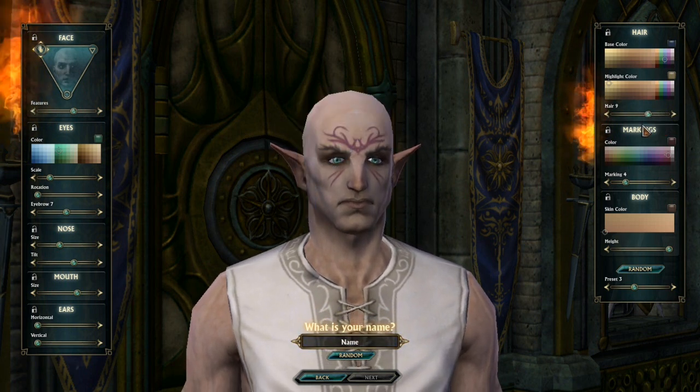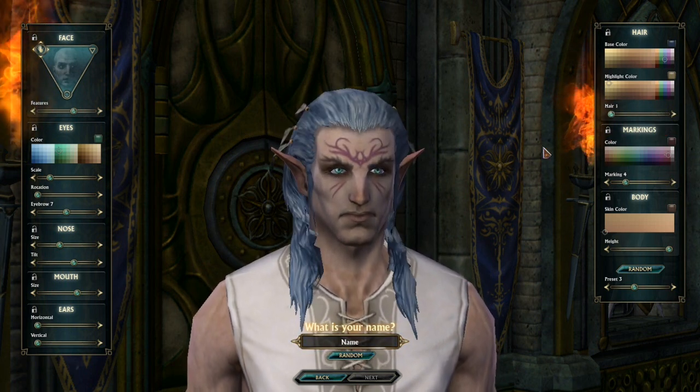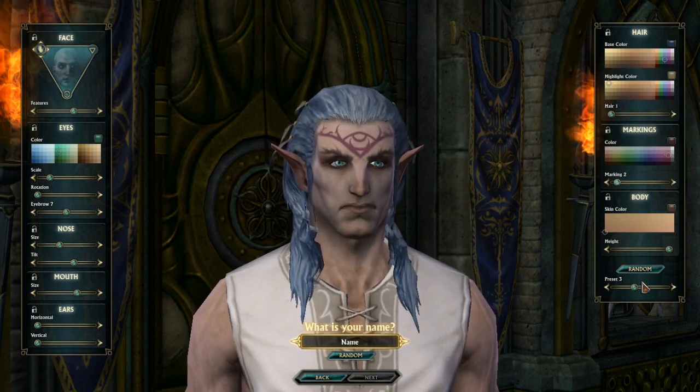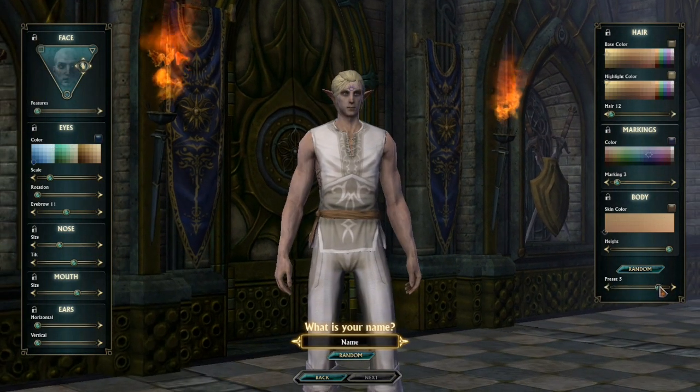Is that Justin Bieber? Anyways, you got all this stuff. And you can choose your tattoos, whatever, on this character. Or you can just randomize it all.